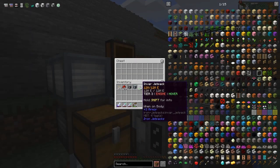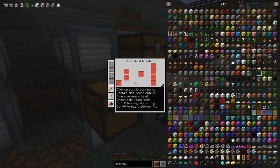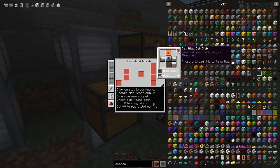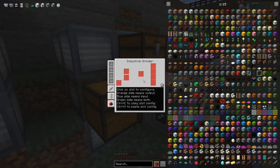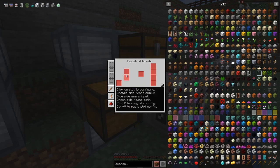I've got the industrial grinder — it's got nothing in it at the moment, but the input is set up. For example, looking at the configuration of the sides, the output slots are here and they all go up. You can click on each one of those and they'll go up. This one here is coming in from the side — that's an input — so you're basically taking fluid in here and putting it into here. The fluid actually comes in from the tank in front of it.